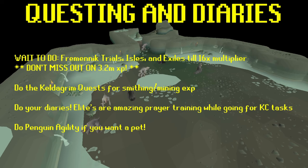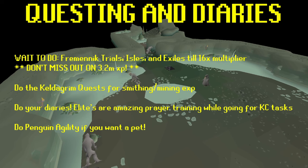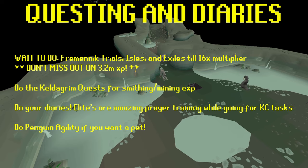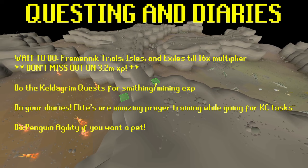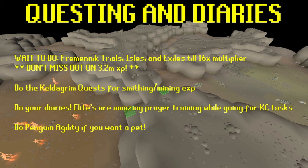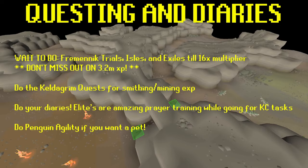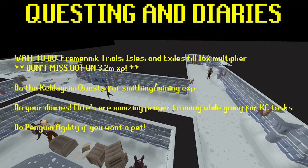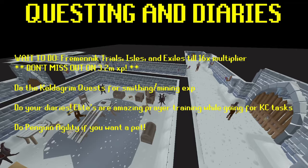Now let's talk about questing and diaries. The first thing to mention is you actually want to wait to do your Freminik Trials, Fremennik Isles, and Fremennik Exiles quests. You might want to jump into them right away, but if you can wait until you have a 16x multiplier, you'll get 3.2 million XP just for doing those quests spread across a bunch of different skills. If you do them right away as your second region, you'll get a couple thousand XP instead of literal millions. Definitely wait until you have at least the 12x, if not the 16x multiplier. You do, on the other hand, want to do the Keldagrim quests early for the Smithing and Mining XP — it's really easy, really good XP for those early levels to get you to where you can do Blast Furnace.